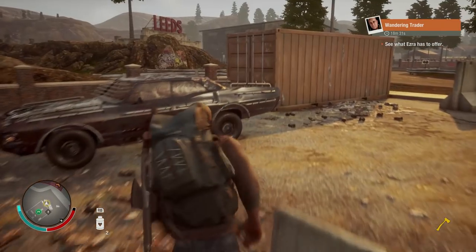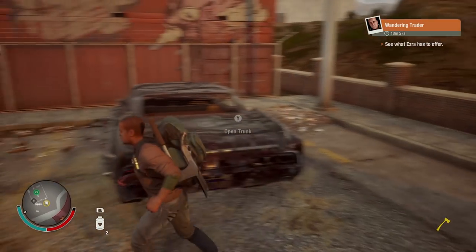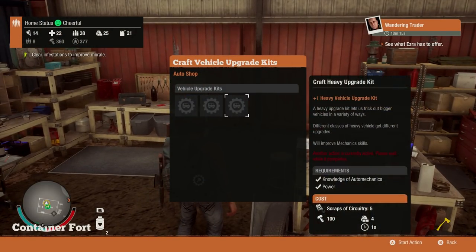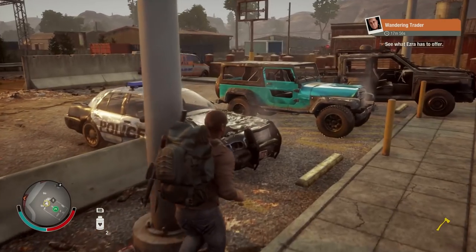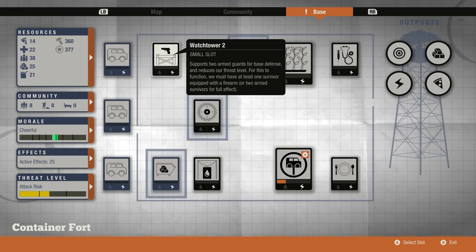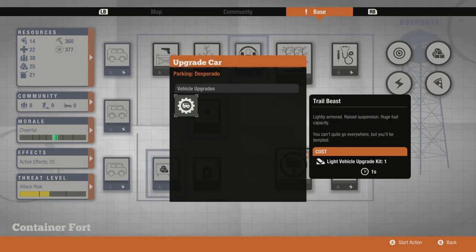Maybe there's some circuitry in my car — we'll throw it inside storage. Four — perfect. Is that enough? We need a lot more. I do have this little upgrade kit from the trader. We're going to try to use it on a few vehicles. I think I go into base and click here — the little Jeep just requires a light vehicle upgrade kit. We're going to install that.